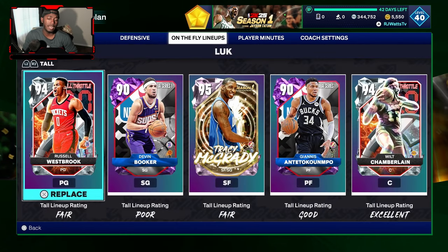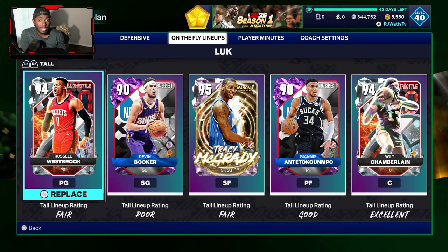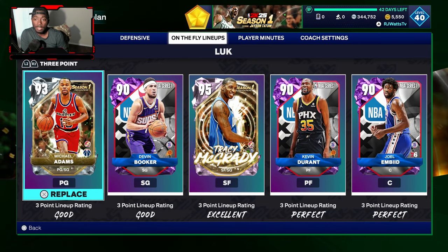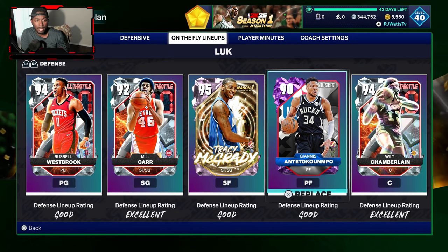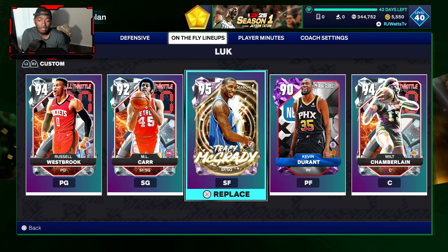Another thing I noticed is On-the-Fly Lineups. At first I wasn't sure what this meant, but after looking at it, it clicked. On-the-Fly Lineups are when you're in a game and about to make a substitution — you get to pick from presets like Starters, Bench, Three-Point Shooters, Tall, and so forth. Right now at the top left it says Tall. If I go to Quick, I can select exactly who I want as my quick players. We also have Defense — these are my defensive guys if I want a specific player out there on defense more than another.